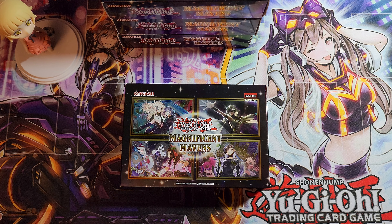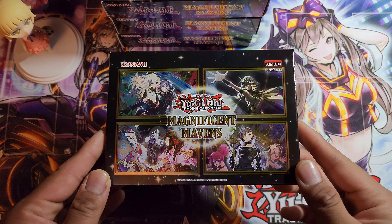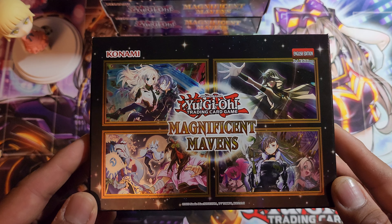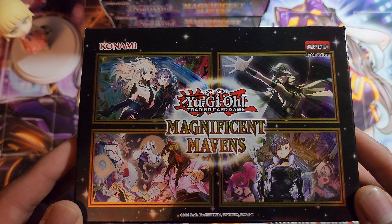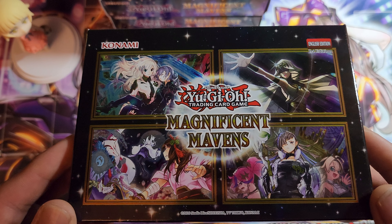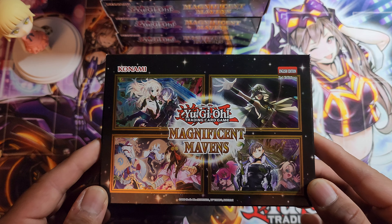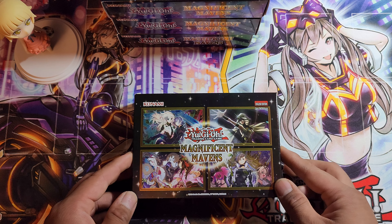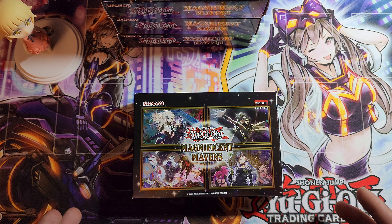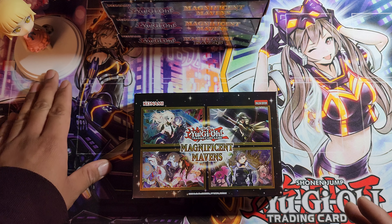Hey everyone, welcome back, it's me MTZ and today we're going to open Yu-Gi-Oh's newest set Magnificent Mavens. I'm so excited to see what's inside — just look at the front of this mini box, it's so beautiful. Look at those potential waifus we can get! I also heard about a new rarity called Secret Pharaoh's Rare, and how amazing would it be if I'm able to pull one for you guys?